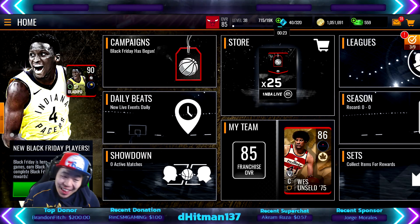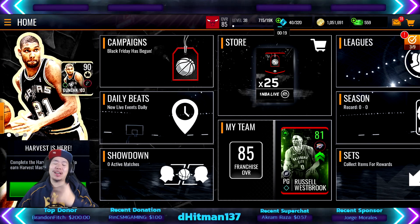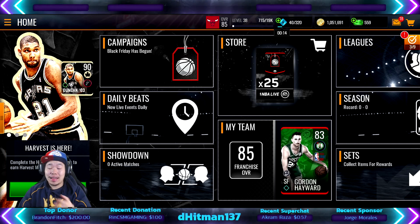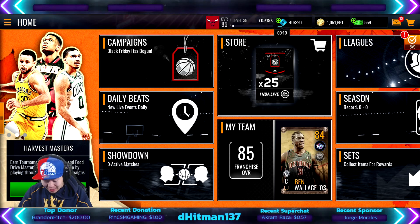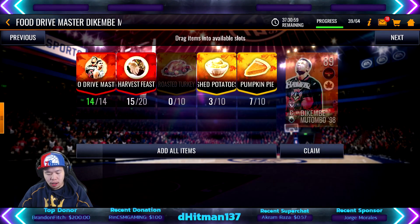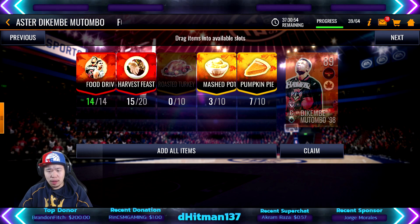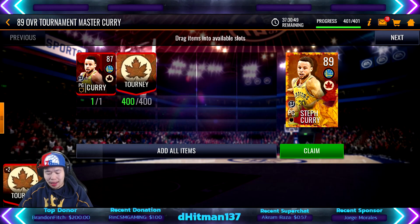Welcome back to another NBA Live Mobile video! We're back on Baller's Journey and yes, we are going to get the 90 overall Steph Curry — no money spent. I was grinding this out like crazy. You guys can check in the sets. The first thing we need to do is go to Harvest; we're actually really close to finishing him off too, probably by tomorrow or two days from now.